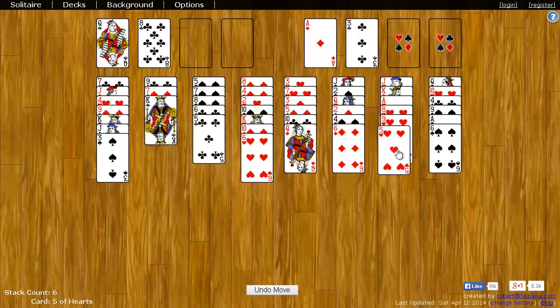I can take the Five of Hearts and put it on the Six of Hearts. So you just keep moving cards around until you can get all the cards in the top right corner, and you win. If you can't get all the cards up there, if you run out of moves, then you lose and try again.